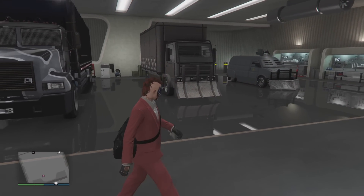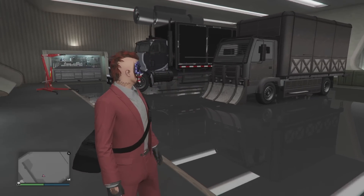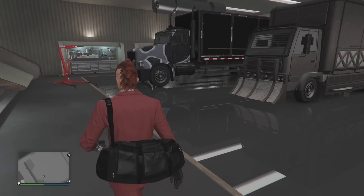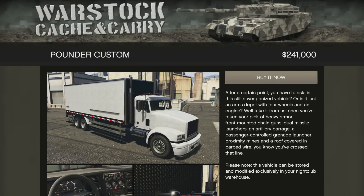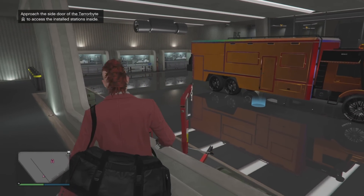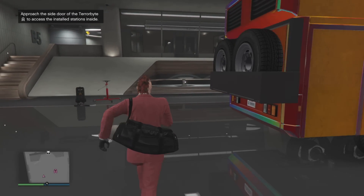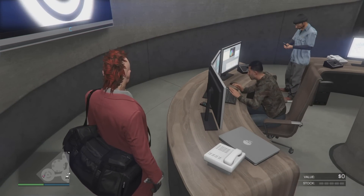In your nightclub you can store your delivery vehicles. You get the van for free when you purchase, but you want to purchase the Pounder Custom — the largest vehicle on the left — for two hundred forty-one thousand dollars. Do not buy the Mule in the middle; you don't need it. You can start out with the van and just make multiple deliveries for a larger sale. The nightclub also stores your Terrorbyte, which is the only place you can upgrade your Mk2 Oppressor — still a very important vehicle in the game.